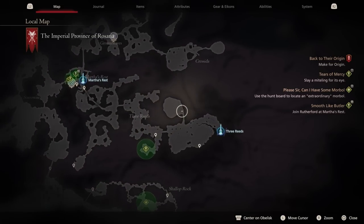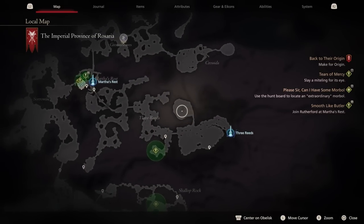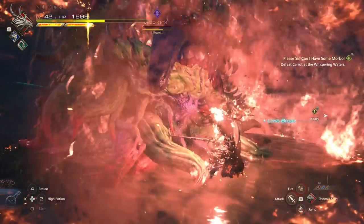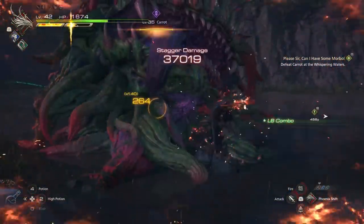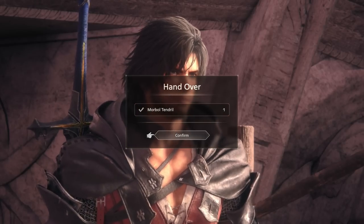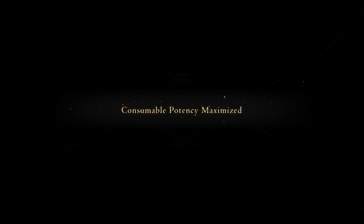To find the Morebol, head to the bounty in the area called Whispering Waters, just northwest of the Three Reeds fast travel point. Clive will dismount when you arrive, and the boss spawns in the middle of the arena. Once you defeat it, it drops the tendril you need to finish the quest. Bring it back to Nigel at the hideaway and you'll unlock the final potion potency upgrade, making your potions stronger and lasting much longer.